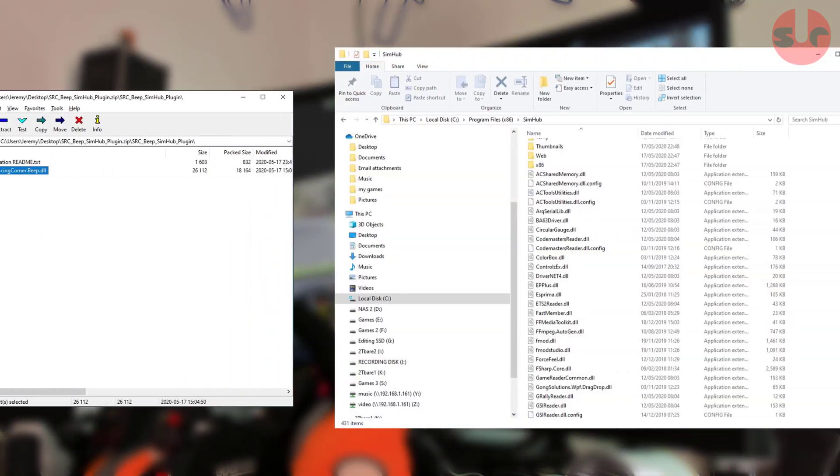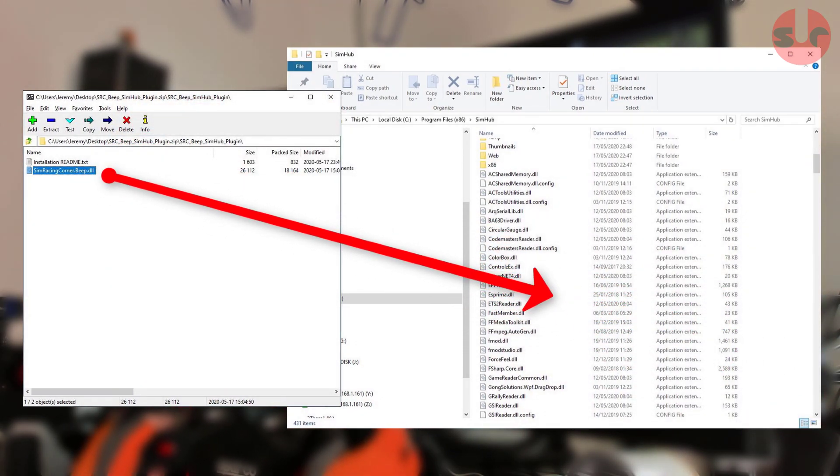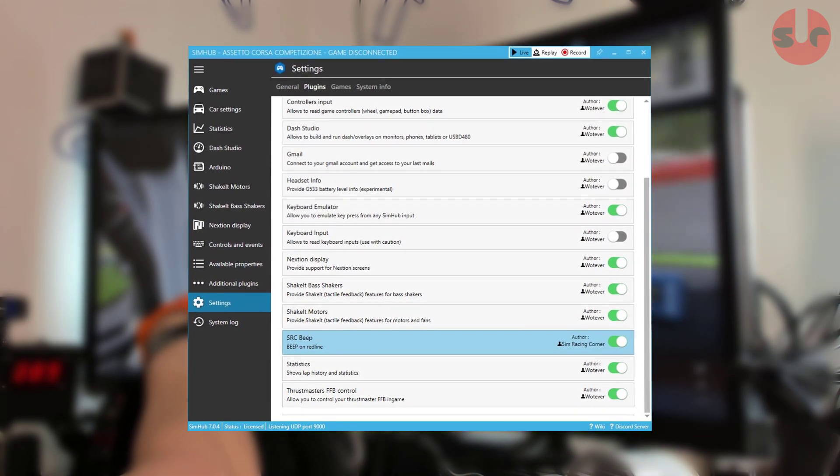All you need to do is copy the Simracing Corner beep.dll from the zip into your installation folder of Simhub. Restart Simhub if it is already running and that's it — it will now work. But let me show you a couple of other things you need to know.